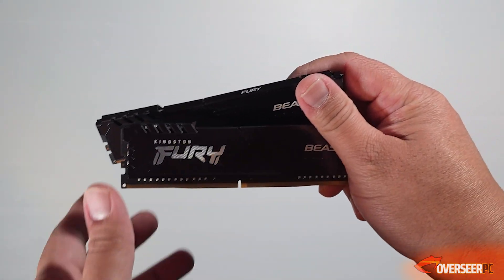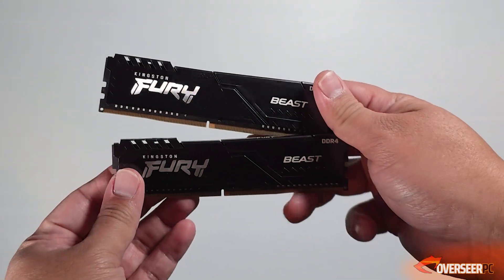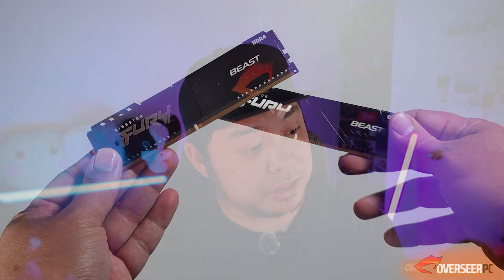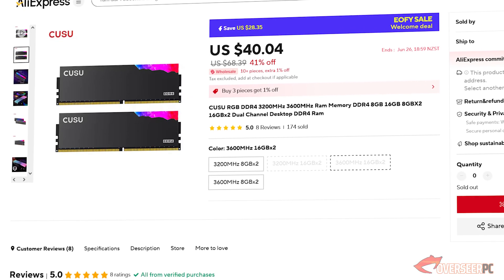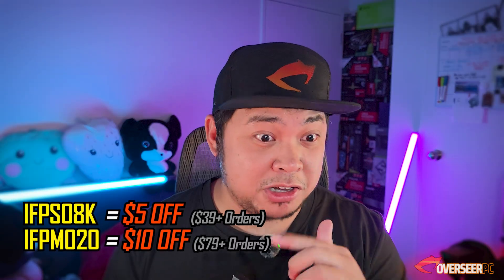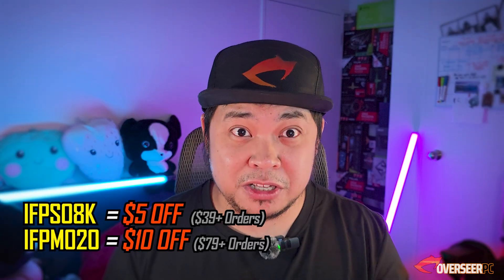For you guys who are on DDR5 platforms, just go get a 32 gigabyte kit and you're good. However, this question is more crucial for DDR4 users because DDR4 is very cheap nowadays. This Kuzu kit from AliExpress is about 40 bucks for a 32 gigabyte kit at 3,600 megahertz. That's cheap, and with the discount codes it gets even cheaper.